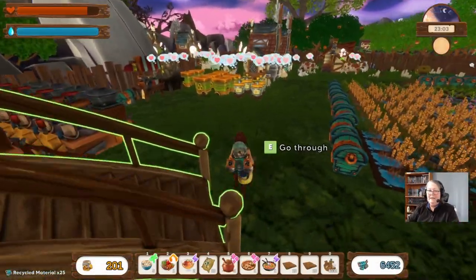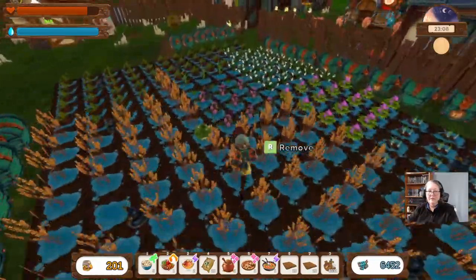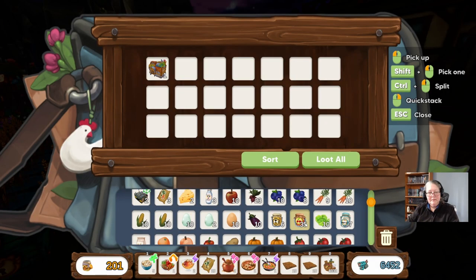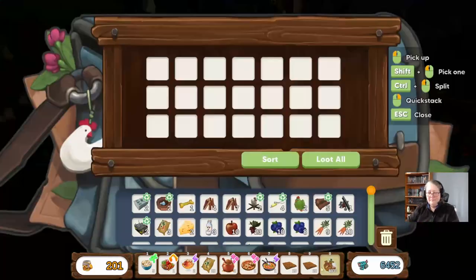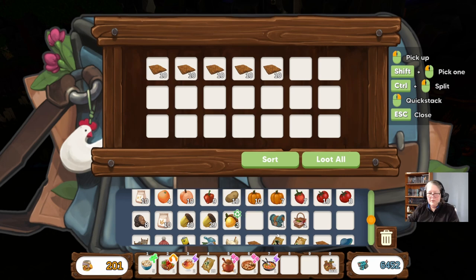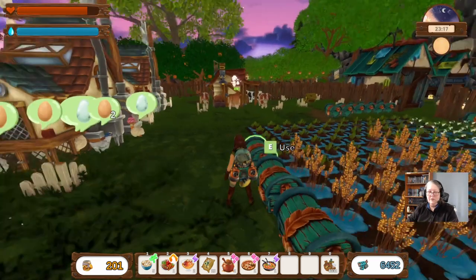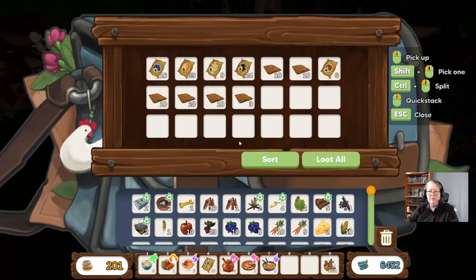There is a point in cleaning up all of the things — this is not ready to harvest yet. Let us grab this and go back. All the dirt can go in this box, we'll put all the seeds in the other box. I have enough space for just dirt — let me just grab and sort that. We're going to grab out all the dirt.